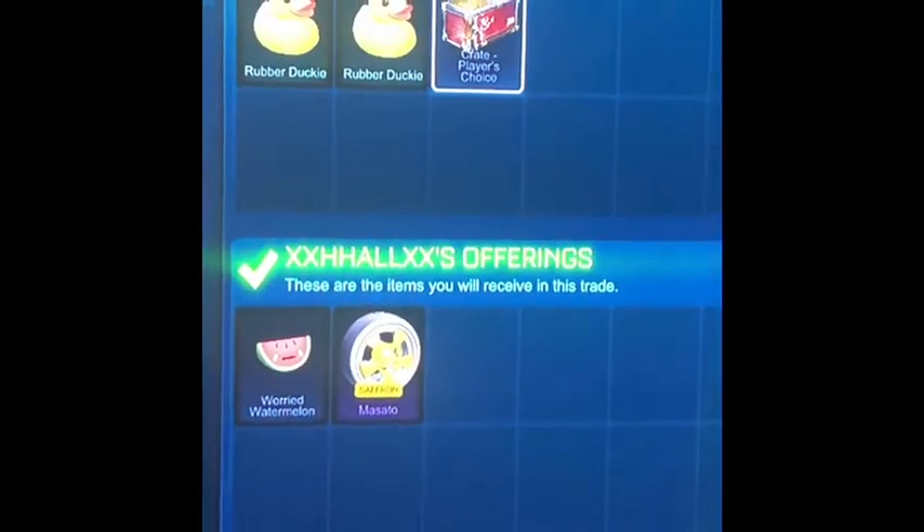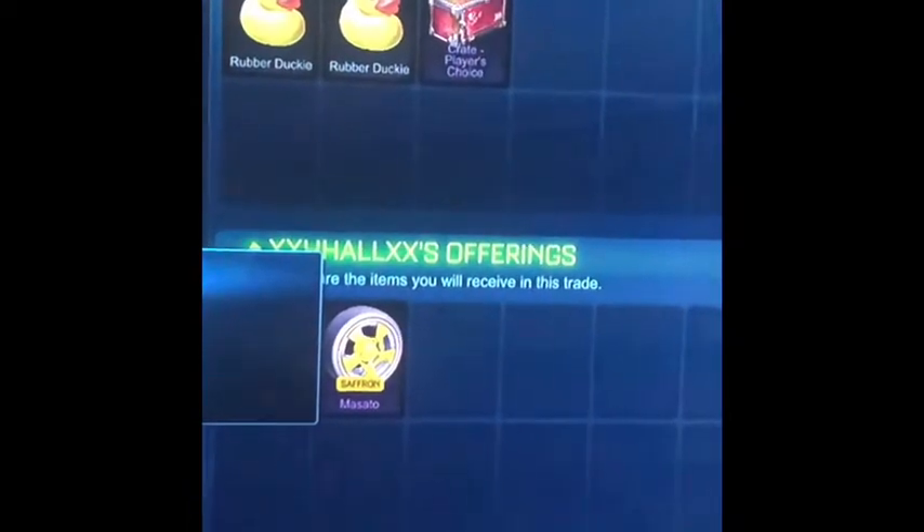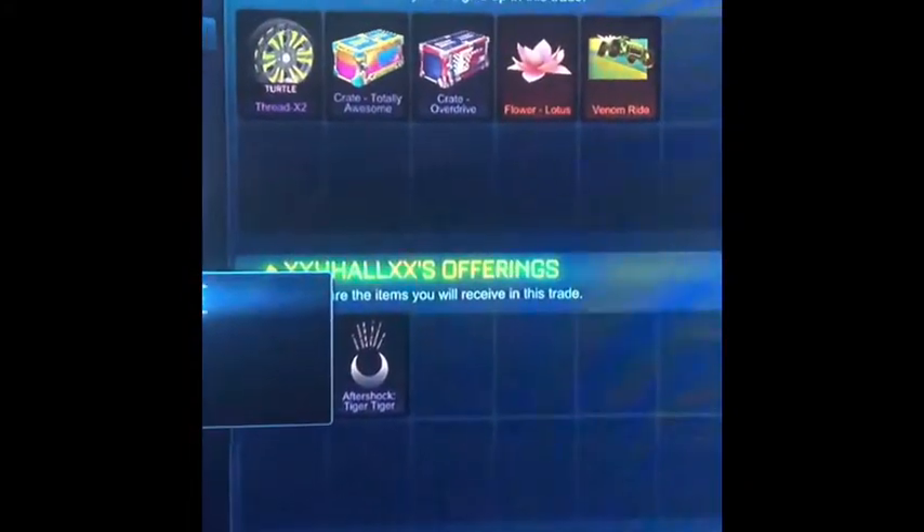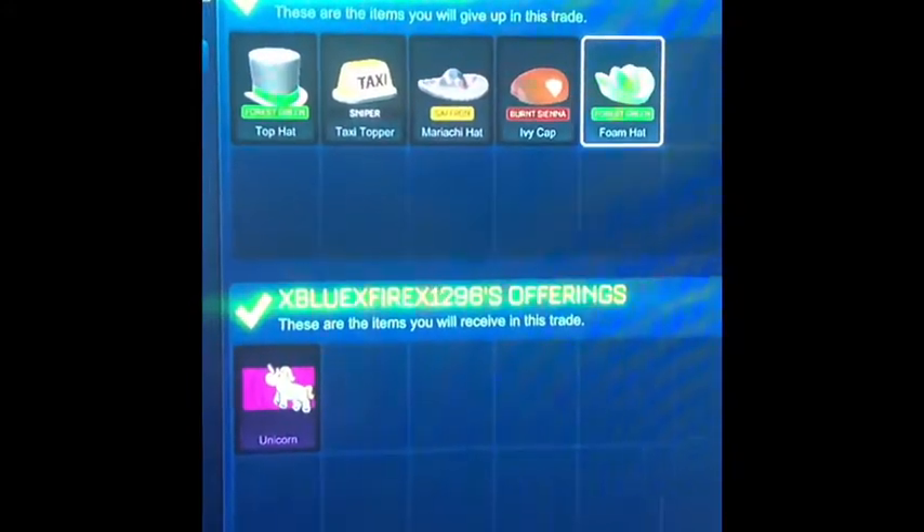Here I'm selling my two rubber duckies and a Pair of Shoes crate for some saffron Masados and a non-crate rare. Here I'm selling the red x2s and a little bit of adds for two non-crate rares. I'm hoping to trade up soon. Here I'm trading five of my random painted uncommons for a Unicorn, which is a non-crate rare.